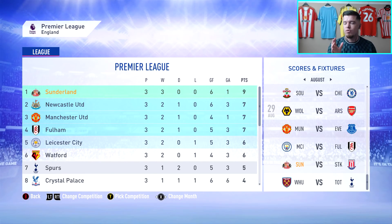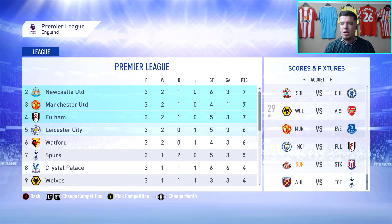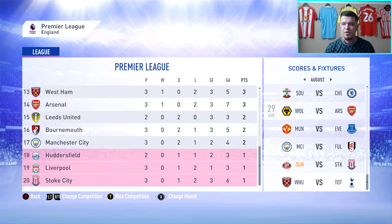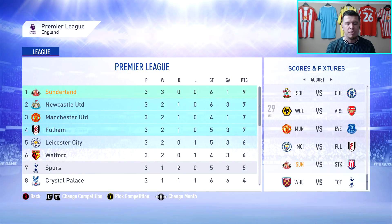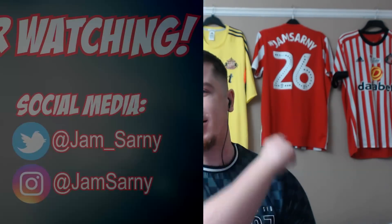In the rest of the top four we have United and Fulham, with Huddersfield, Liverpool and Stoke in the bottom three — Liverpool having an awful start to this season. But that will be the end of the episode guys. If you've enjoyed, please hit the like button — it'll be massively appreciated. Subscribe to the channel if you're not already to become a fully-fledged member of the Sunderland Army. But for now, take care and stay jamming.